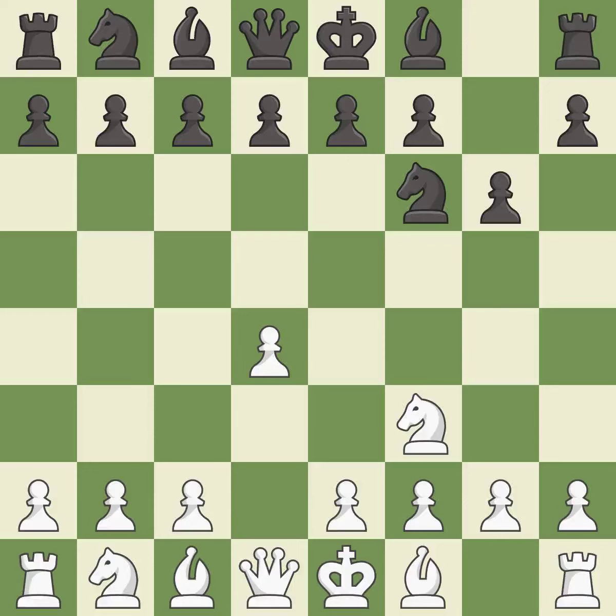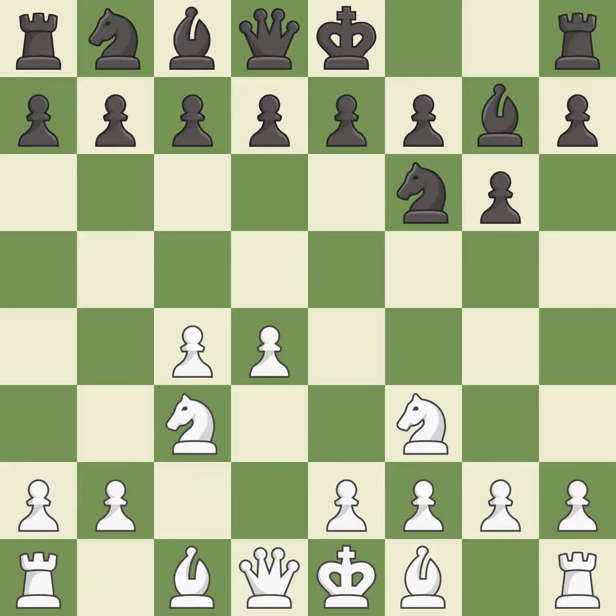g6 prepares to fianchetto the dark-squared bishop on g7, where it will sit on the long diagonal. c4 gains space on the queen's side and the center, and prepares to develop the knight to c3. This fianchettos the bishop by placing it on a powerful diagonal. Nc3 develops the knight toward the center and controls the d5 and e4 squares.